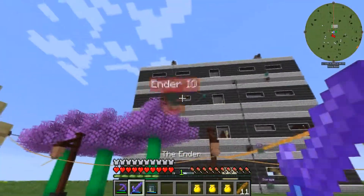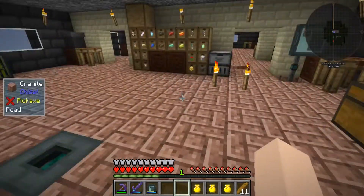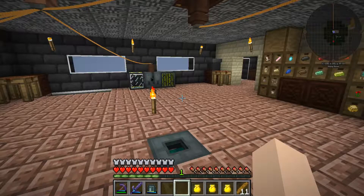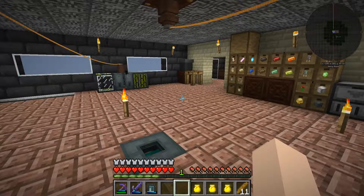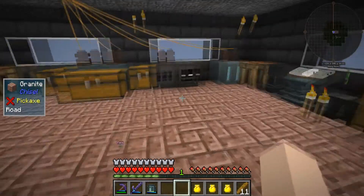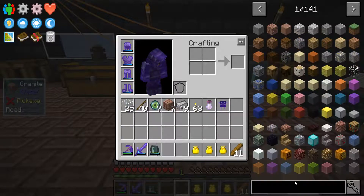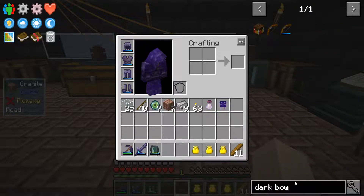What are we going to be working on today? I was thinking about working on my mob farm, but I have something more interesting — I want to go to the End. I did find a fortress in the overworld, but to fight the dragon I need a ranged weapon.